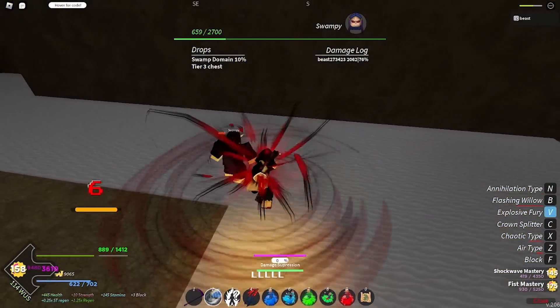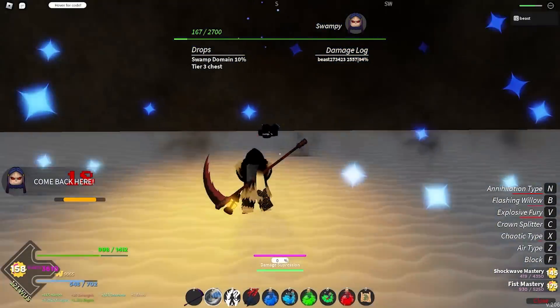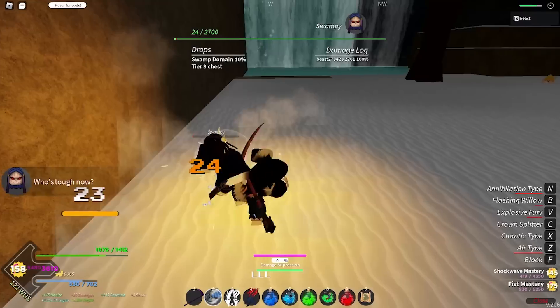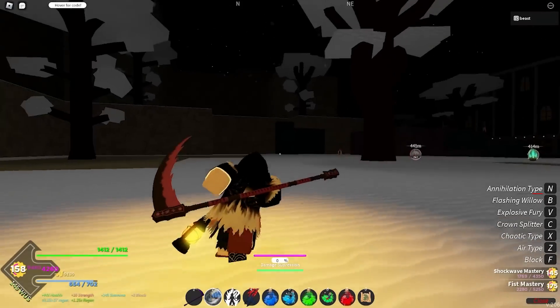The M1 damage is insane with this mask, as well as with first mastery. I just kill this boss instantly. Once you kill this boss, you're going to want to go and kill the other boss to my left. Once I kill this — I got nothing, unfortunately — and then once you kill the swamp demon, you're going to want to head over to Rankaki and kill him as well.